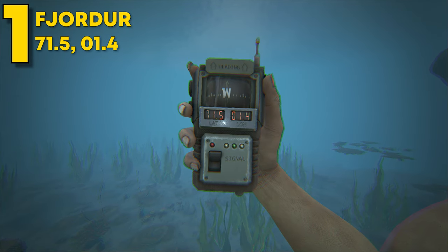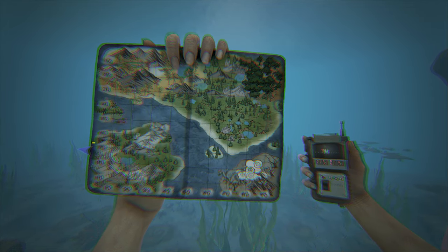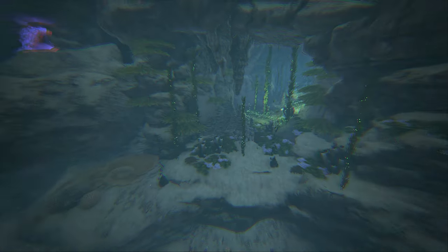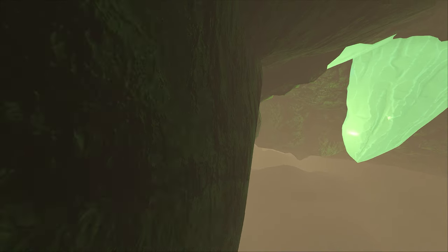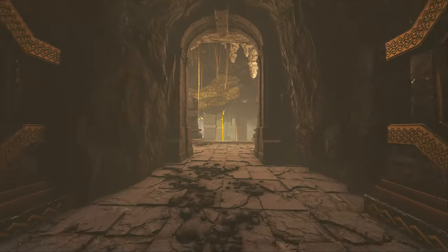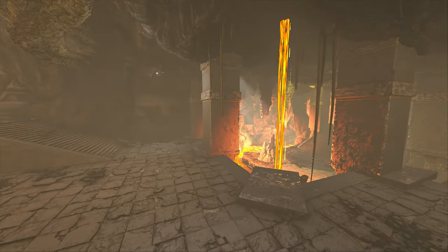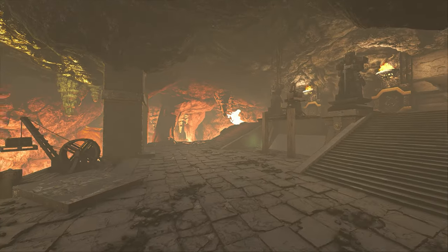Finally, coming in at number 1, this can be found at 71.5 latitude and 1.4 longitude on Fjordur. This has to be my favorite all-time underwater cave in ARK — it's a 10 out of 10. The entrance is a nice good-sized opening that can easily be blocked off with turrets. Upon entering, you'll notice it goes upward, which means raiders not only have to attack underwater but also figure out how to push upward. The inside looks like a really cool fortress with tons of room, a lava aspect, bats, and an entire maze in the back. I've built in here multiple times — go check those videos out.